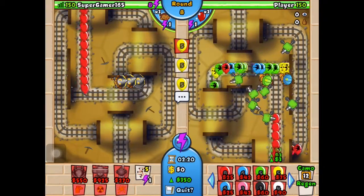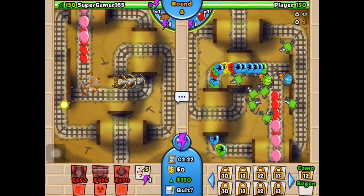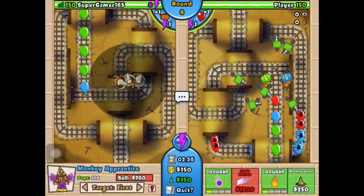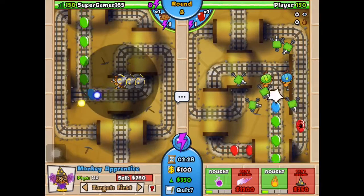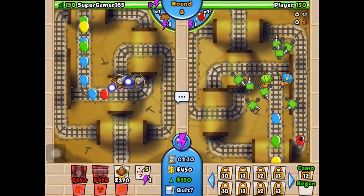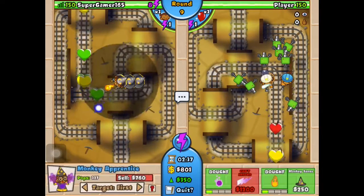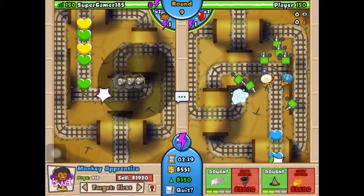Here, I'll just send you yellow ones. Should I get more monkey apprentices or should I upgrade them? Upgrade them — yeah, at least to the fire ability.